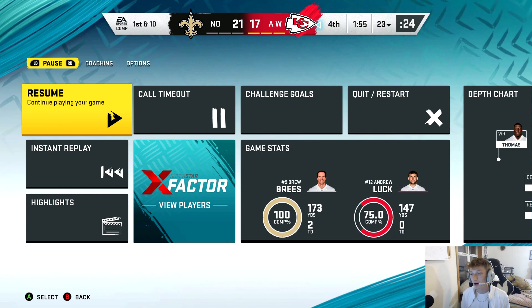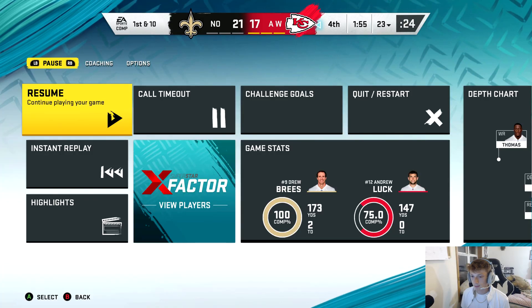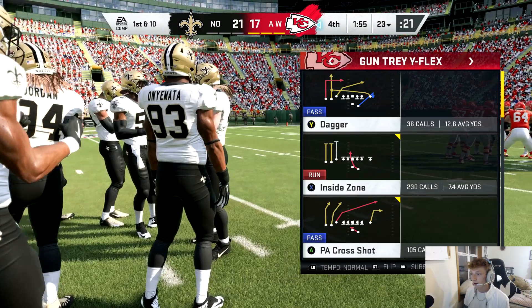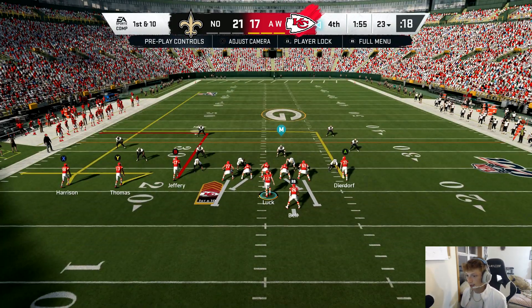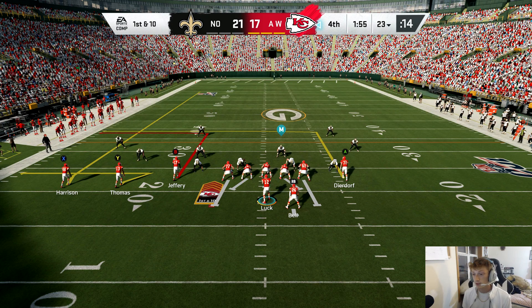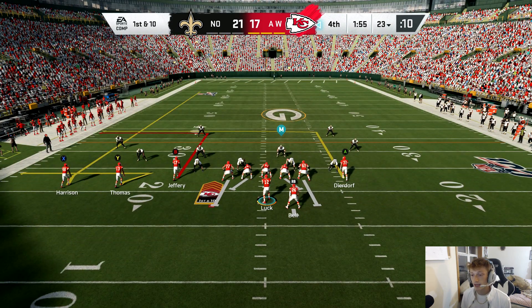I've played a few online games — online it is tougher because you can user the guy and start playing to where the tendencies of my team are. But CPU-wise, playing on hard — I play on hard for literally every challenge there is — and this play works about 95 percent of the time when the quarterback throws a good pass.